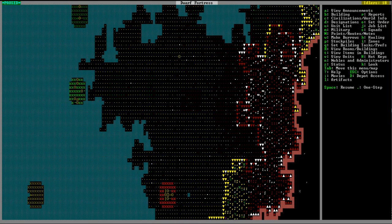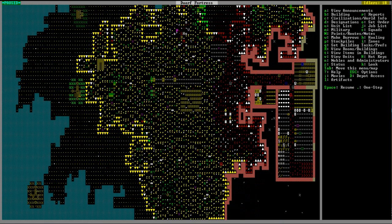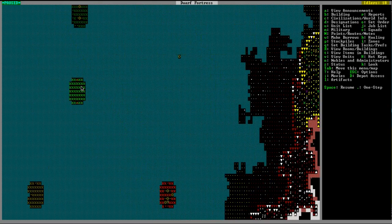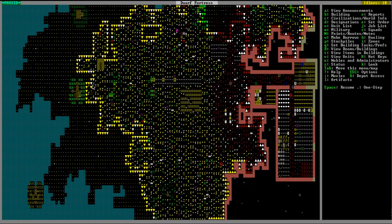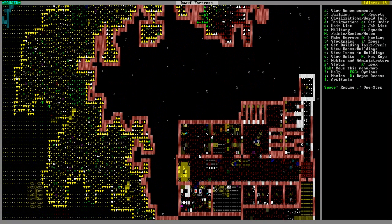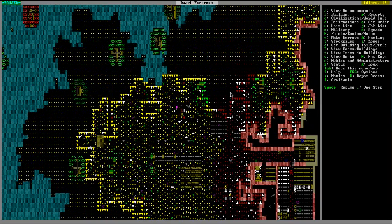I still haven't mastered how to choose a location when I embark, and I ended up in this weird citrus biome — there's limes, oranges, and citron trees and stuff like that. There weren't a whole lot of trees. These big green masses — the big ones — are the top of the tree. There's the base, the trunk of it, and you can see the greenery around it.